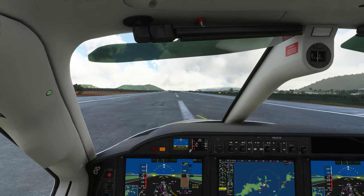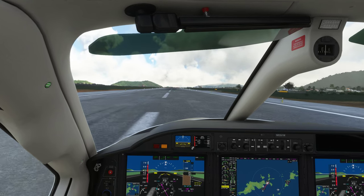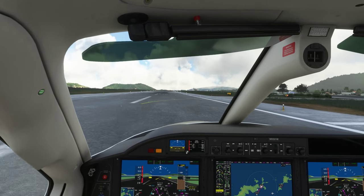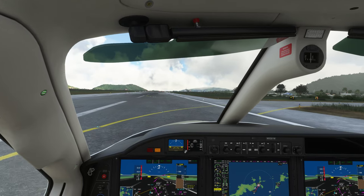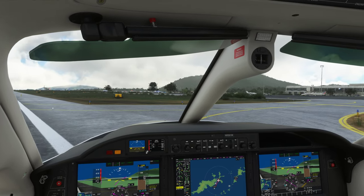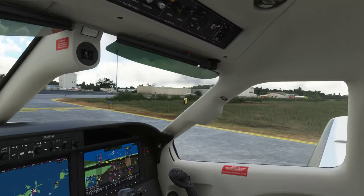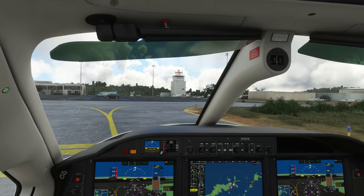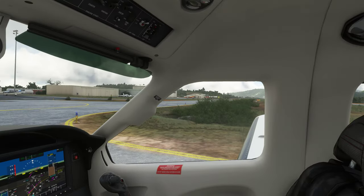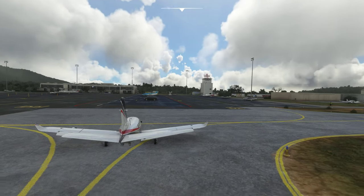We'll be clear here on the next taxiway. Beef Island traffic, TBM 6-1 Whiskey is clear the runway on Delta, Beef Island. Didn't even use Beta because I was afraid if I had used Beta, I would not be able to get to the taxiway. Let's see if we can come out here and swing it around.